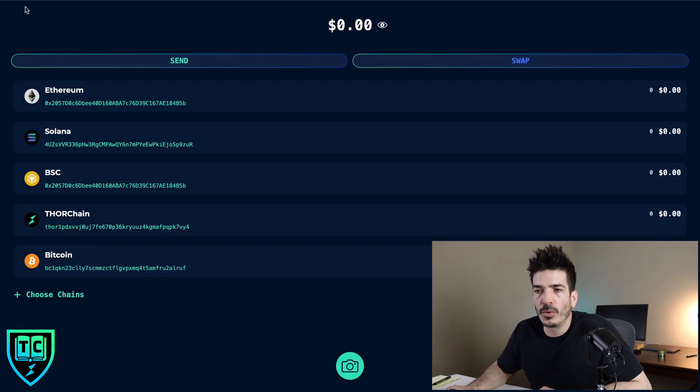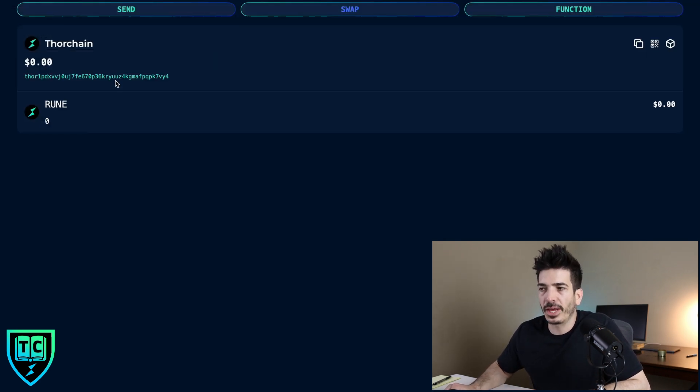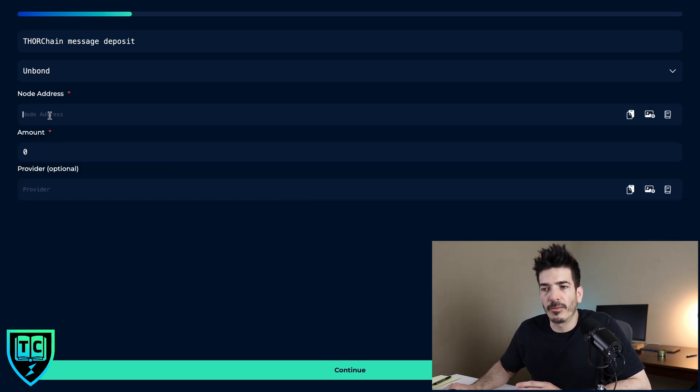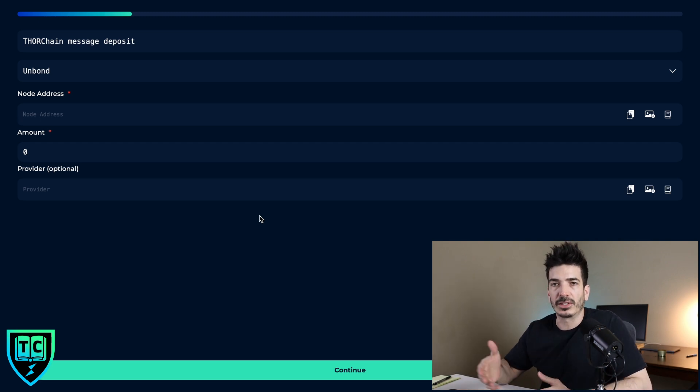The third way is to use Voltisig. You've got a list of all the assets in the wallet — click on RUNE at the top, hit the function button, and bond is already selected. Put in the node address, the amount of RUNE, hit continue, and do your signing through Voltisig. With all of these platforms, you can also select to unbond when the node is churned out — put in the same information and the amount of RUNE, which hopefully has increased since you've been bonding and earning APY, sign your transaction, and it'll be returned to your wallet.